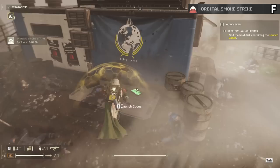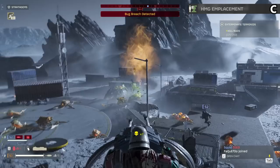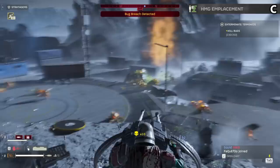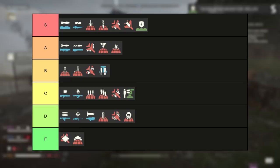The HMG is a C tier item. This is really fun to use as it sounds great and shoots out so many bullets, even being effective for quite some time. Love it for extractions or holding down objectives. The main issue is the turn speed — it takes so long to turn that you get frustrated every time. Honestly wish it had its ammo refilled by the supply pack too, but maybe that's asking too much.